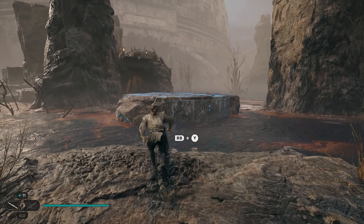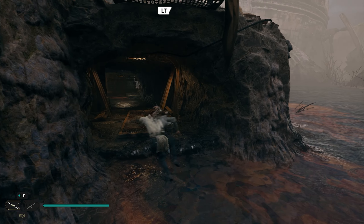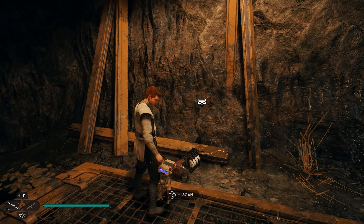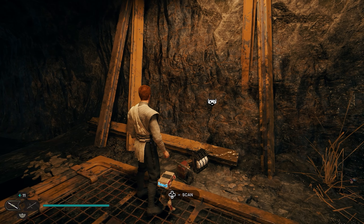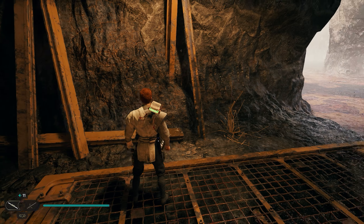Once you finish scanning, come right back over here on top of this rock and go into this little cave entrance. As soon as you go in, on your right side where this metal is, you're going to be able to scan it and get your third collectible.